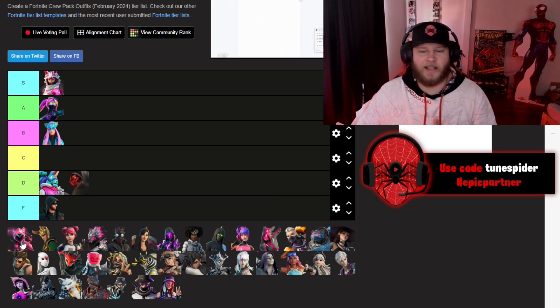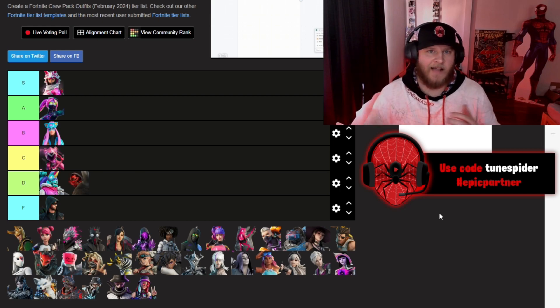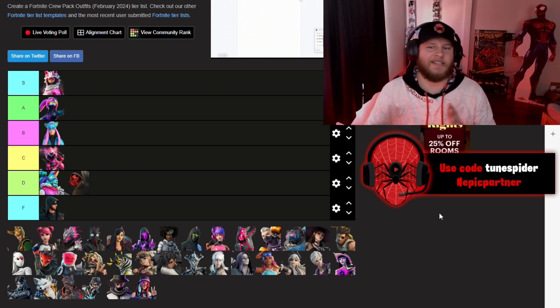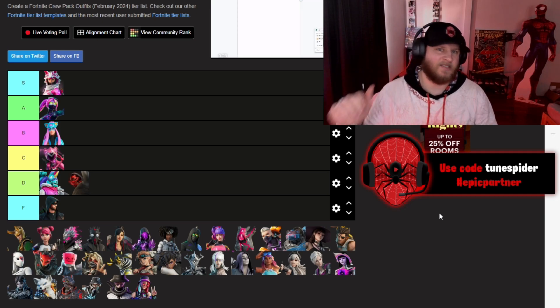Mecha Cuddle Master, part of the Cuddle team, is going to be going in C. I like the futuristic robotic type suit, but compared to these other skins, I just don't think the skin is a B, A, or S tier.